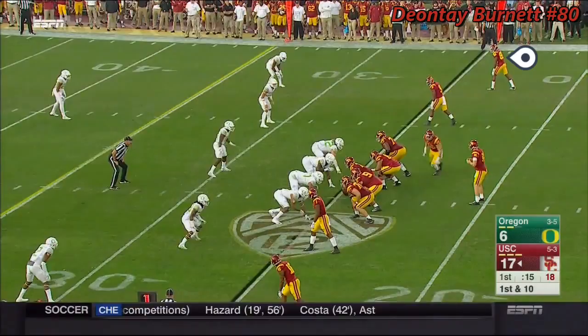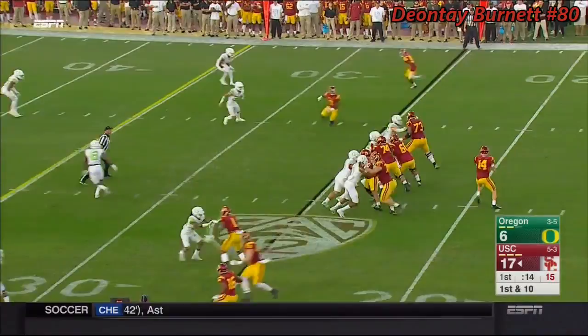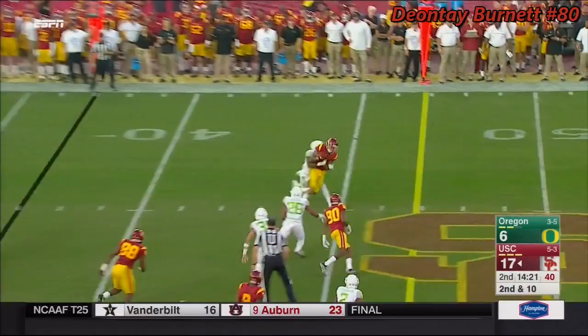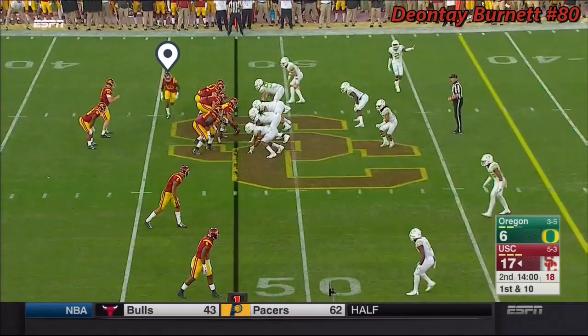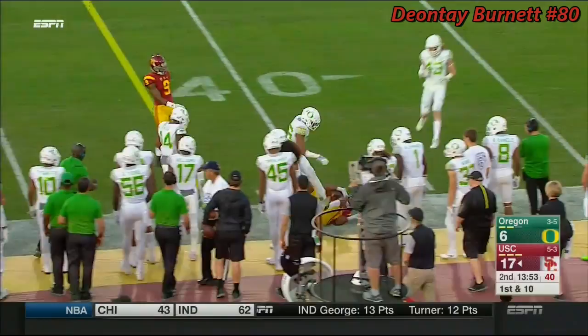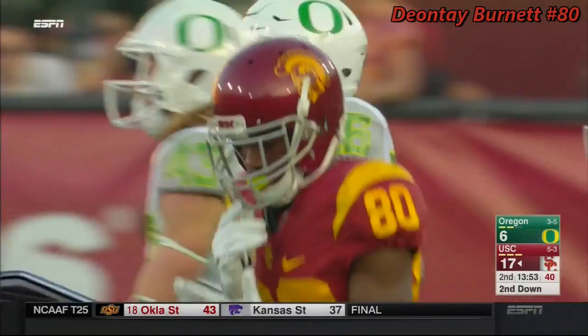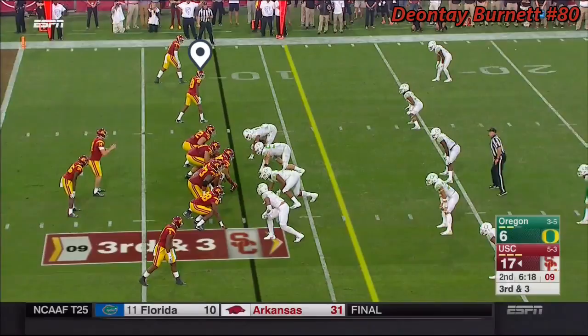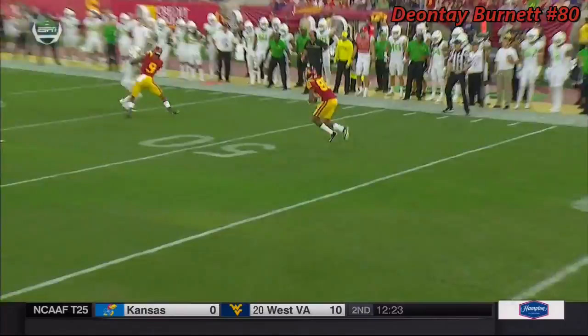Darnold gets it quickly to Burnett. Second and ten — pressure off the edge, but Darnold gets it away beautifully. It's an RPO — a run-pass option. It's up to the quarterback, up to his instinct. He's going to fake the ball to the running back and then get it out quickly to the perimeter. He reads it, makes the decision, fakes, and gets it out — sometimes he has the laces to throw, sometimes not. Third and three, can Darnold get it?